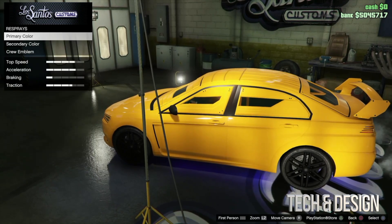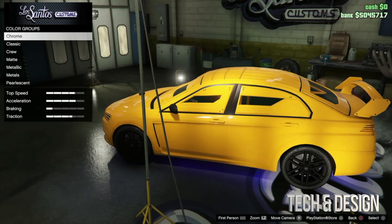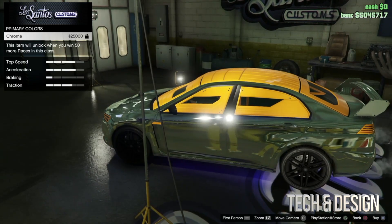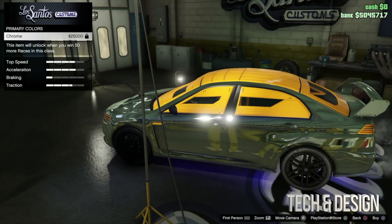You can also choose the paint job — that would be under resprays. Go to primary colors, click on it, and see how it looks, then purchase it if you can. I would need to win more races to unlock stuff like this.